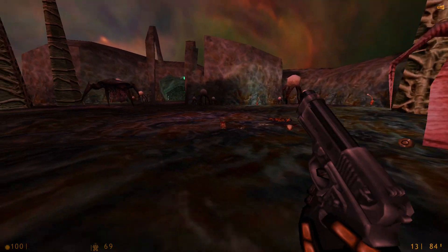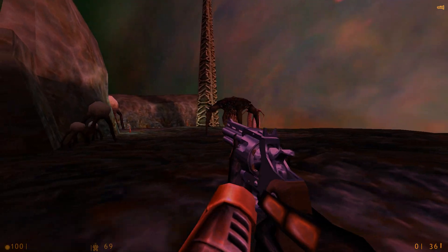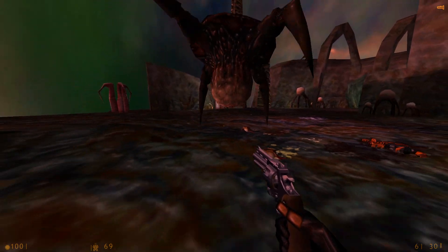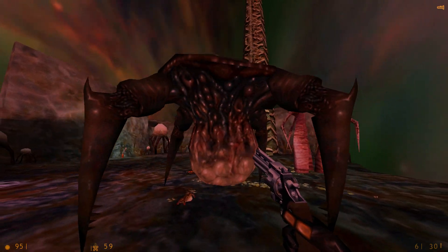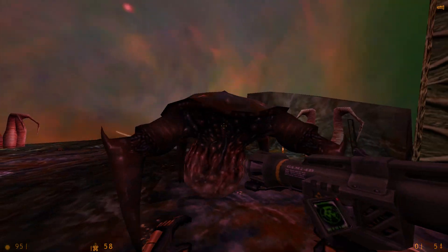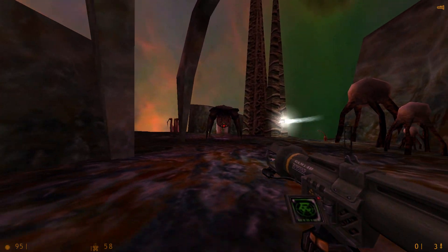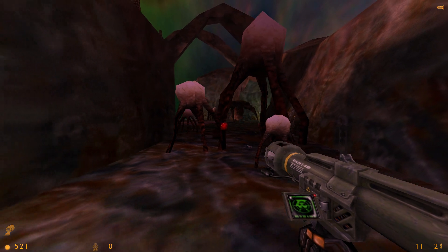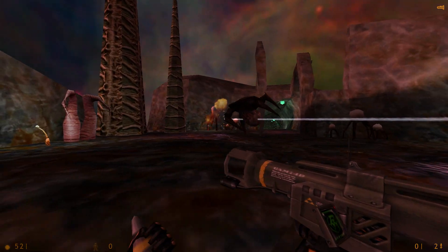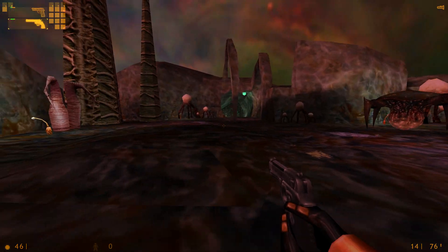It's never made clear if there is more than one of these, but it drops these tiny little unformed headcrabs. As a boss, it's actually pretty easy — doesn't have a lot of attacks. I don't actually have a lot of health left. I can't tell where these tiny crabs are.